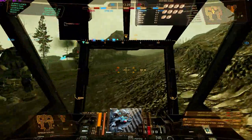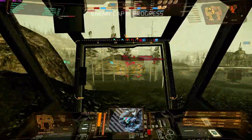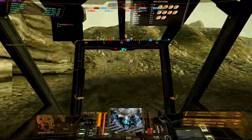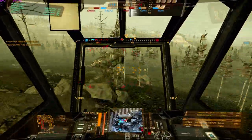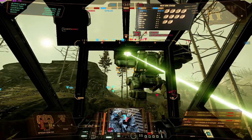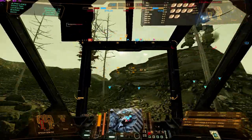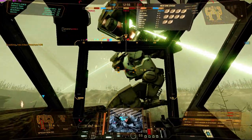Fighting in a light mech is fast and furious — I equate it to dogfighting. You have to be constantly aware of your surroundings, the terrain, what your teammates are doing, and what the enemy is doing. You need one eye on the target info at the top of the screen and a second eye on the minimap at all times. Something that will greatly help you is seismic sensor and 360 target retention. Seismic sensor, even with the nerf going in today to its range, is invaluable for a light mech pilot.